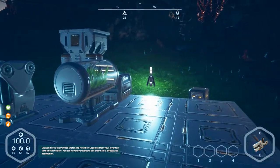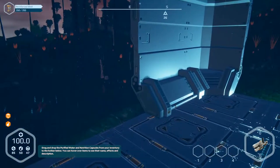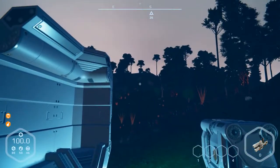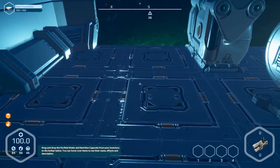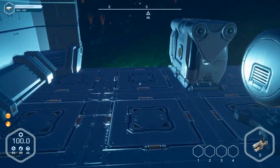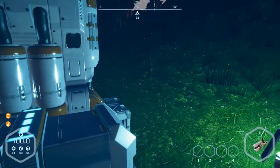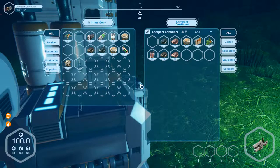Hello and welcome to part number 13 of Planet Nomads. We are back and we've got update 0.6.4. There are some changes and bug fixes. You can now have a basic controller implemented, and the sound from the generator is not so loud anymore.